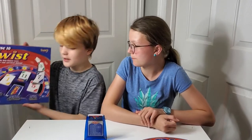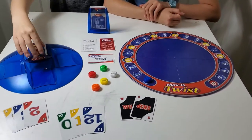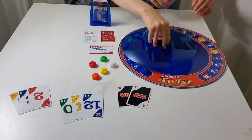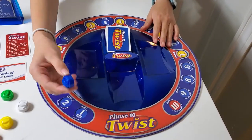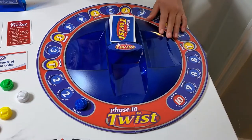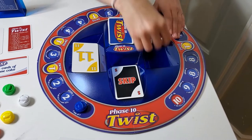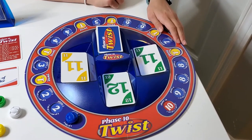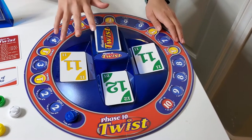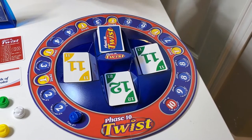Today we're playing Phase 10 Twist. To set up the board, you're going to need to put this piece in, then put your players on Start and flip up three cards each. If you flip up a Skip, then you cover it up. These are the discard piles, and you also have to deal 10 cards to each player.